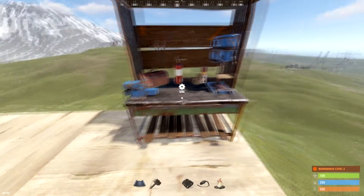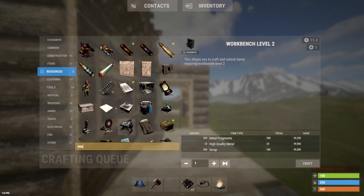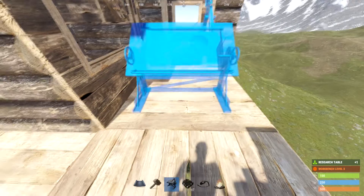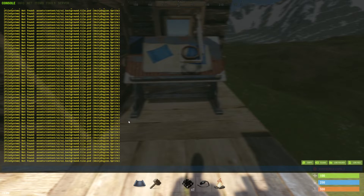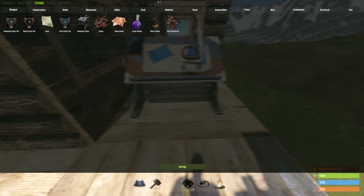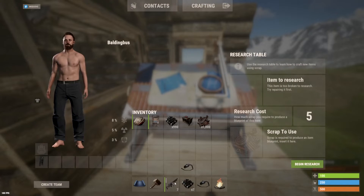In order to research down, you're just going to have to use scrap that you'll collect in multiple different ways around the world to unlock things. Another way — depending on how you're feeling — you can use a research table. So it's different amounts for every item. I can't tell you the amount for every item, but normally for guns, except for tier three guns, it's around 125 scrap.